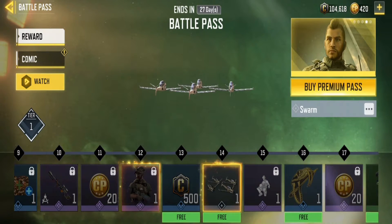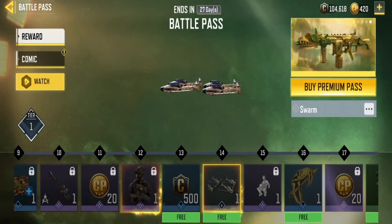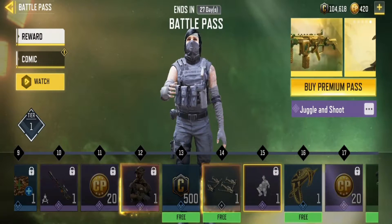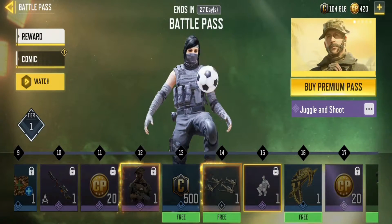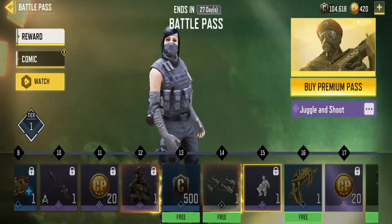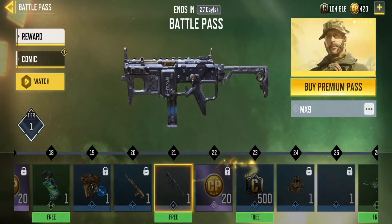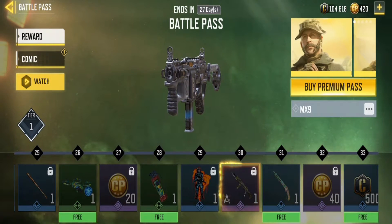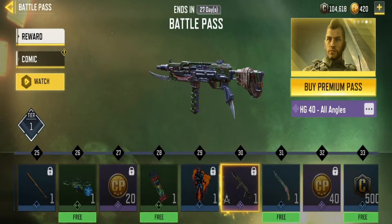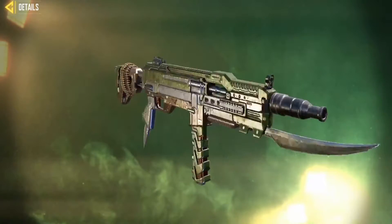At tier 14 I get the Swamp — I still cannot pronounce this word, it's such a simple word but I just can't. At tier 15 there's an emote — the jungle one using a football, which is both American football and soccer. At tier 25 you'll get the MX9, and I'm actually really excited to use that. At tier 30 you'll get the HT40 All Angles.